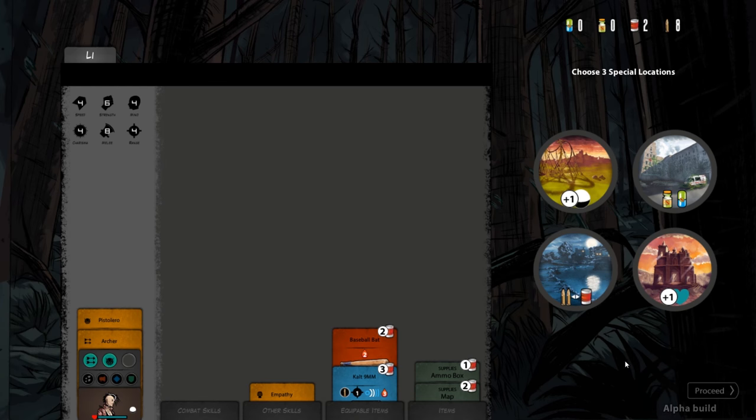Finally, you will choose three special locations that you may find on your travels. These are helpful locations that are shuffled into your pile of map tiles that may be drawn, and represent spots you have vague directions to and are trying to reach on your way to the fortress.